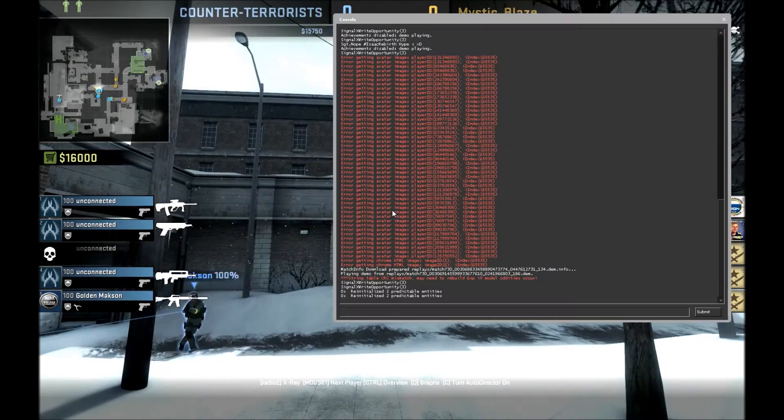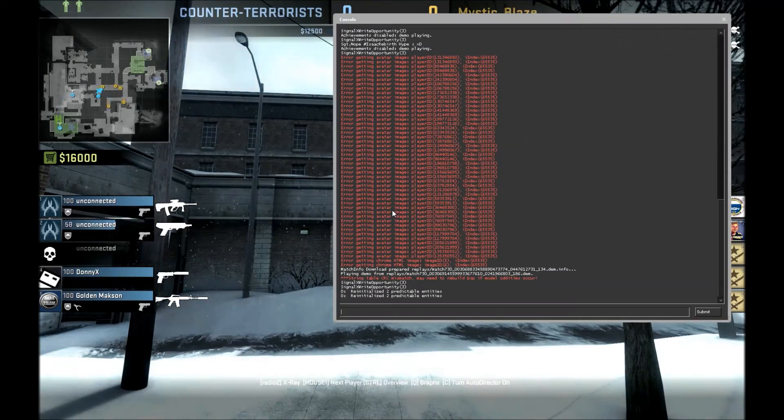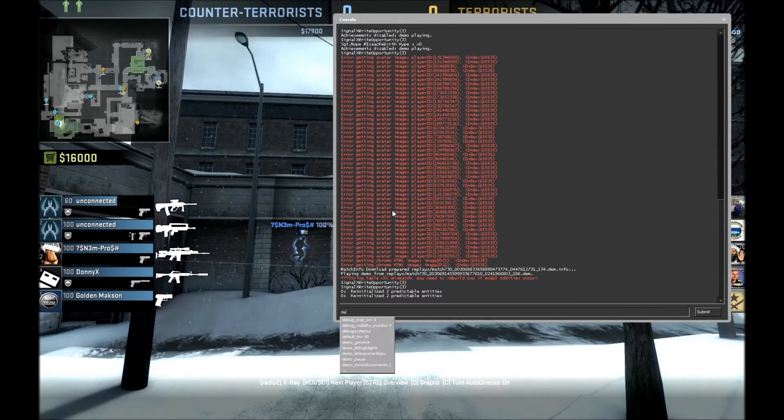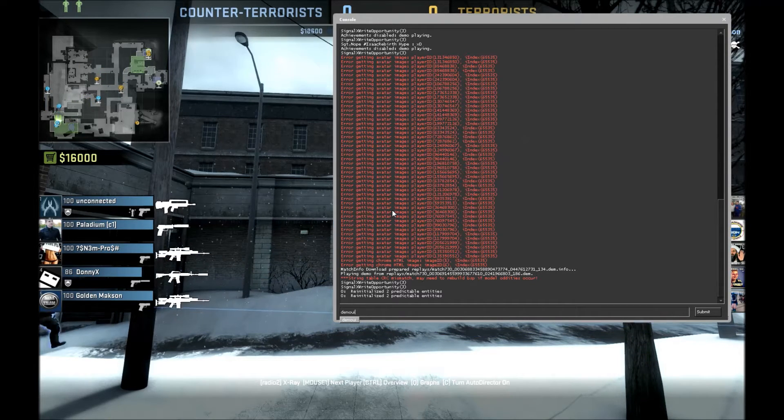First thing you want to do is open a console. If you don't know how to open it or don't have it enabled, the description below will actually have a link on how to open it and how to enable it — there's basically a video on how to do it that I personally uploaded. Then what you want to do is type in "demo_ui".